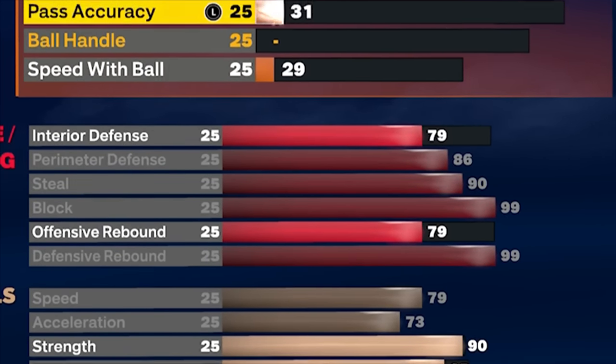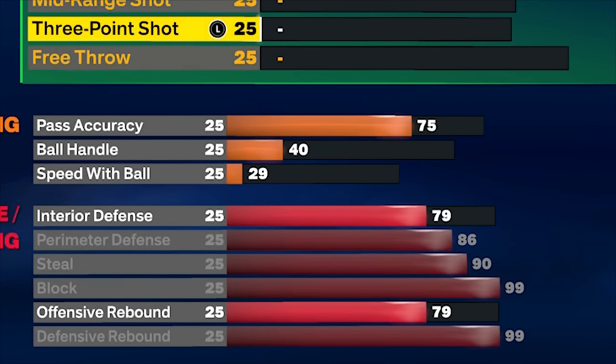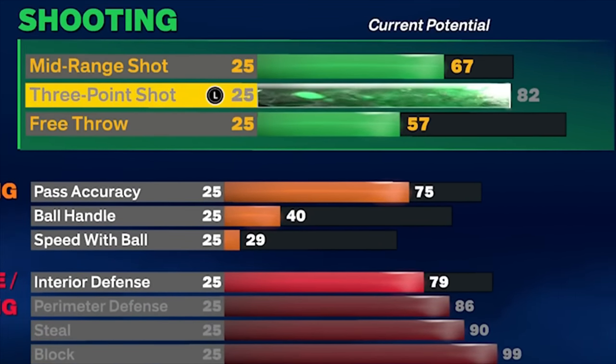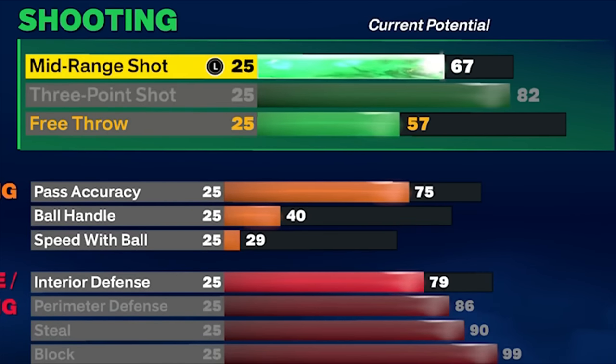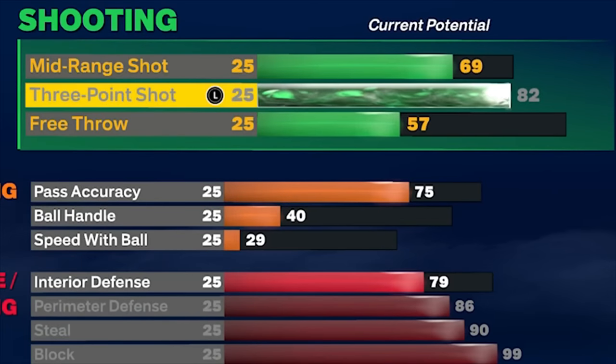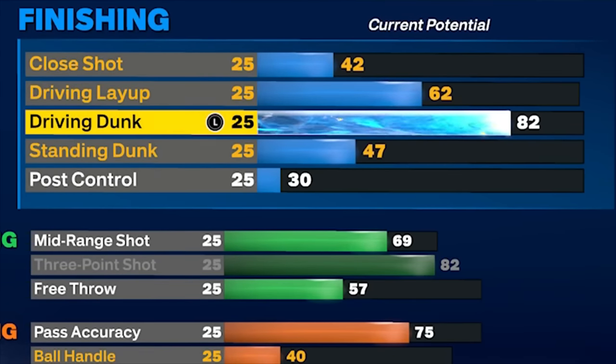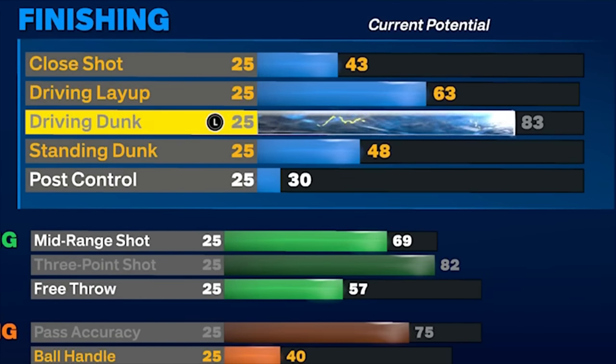On next gen, pass accuracy goes to 75 for the LeBron passing style, giving 8 playmaking badges — enough for the necessary playmaking badges on a non-dribbling build. The three-pointer goes to 82, giving 15 shooting badges. Mid-range goes to 69, bringing shooting badges to 16. Some people complain about a 69 mid-range, but with a 40 mid-range you can still make midis if you know your jump shot. There aren't many good shooting badges anyway, so 16 is more than enough for a spot-up build.